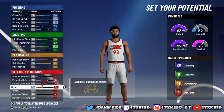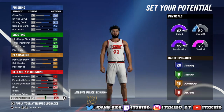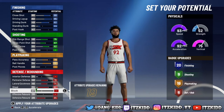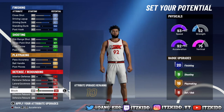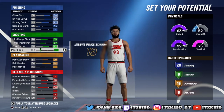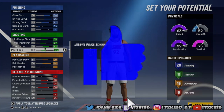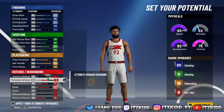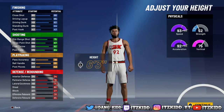For defense, max out steal and rebound — that'll give us six defensive badges. You can upgrade your block to get seven defensive badges. You can also do this: if you want more shooting, use the points toward your post fade, and that'll give you 20 finishing, 11 shooting, 19 playmaking, and six defensive badges.